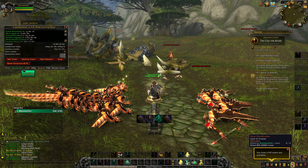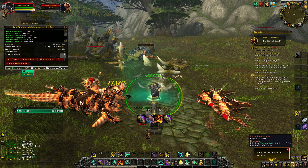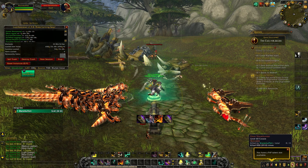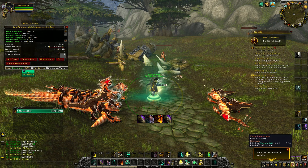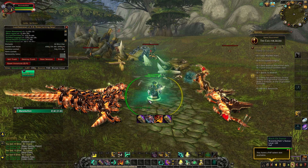Anyway, this one's just going to be short, sweet, and to the point. I wanted to show you guys this farm and get you out here getting these low-level mats. This is a great place to get wool cloth, it's a great place to get linen cloth, and it's the best place to get light leather and medium leather. As you can see down here, we're racking it up like crazy.